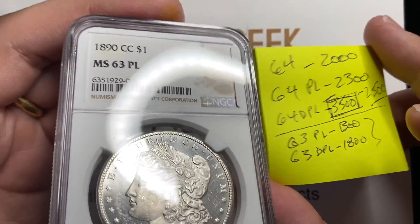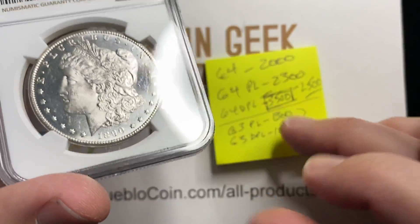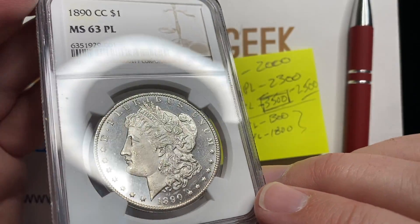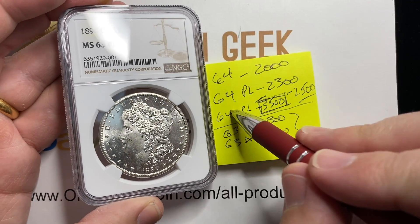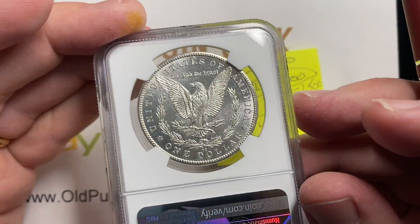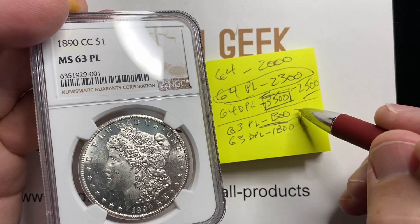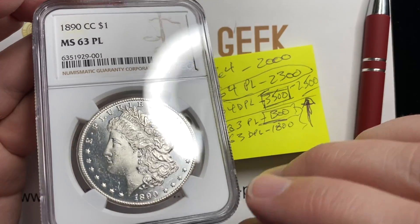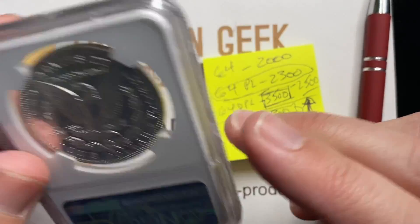So I owe an apology to basically everyone — the engineer, Zach the shipper, everyone out front, my family. This is me swinging for the fences on a coin, and you can't really will a coin to come back the grade you want it to. It's still a lovely coin, and realistically I could send it back in. I basically bought it as a 64 PL, and I think at a 64 PL price I kind of still like the coin. The problem is, now in this holder, how am I going to be able to sell that coin for anything near what I paid for it? That's making me, yet again, the biggest loser.